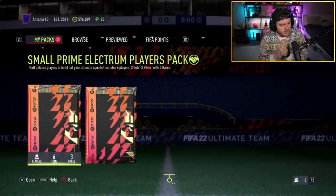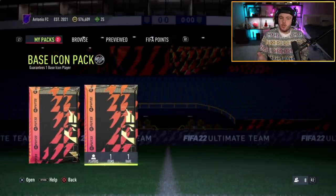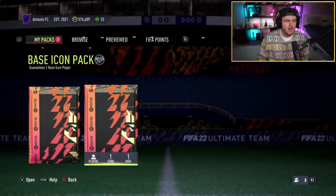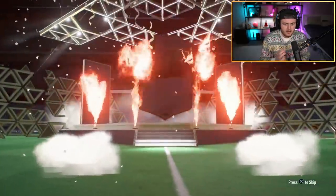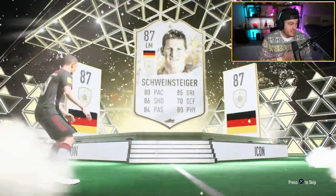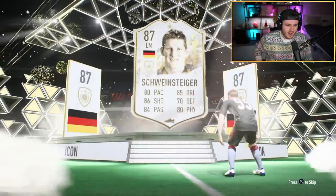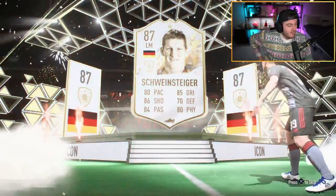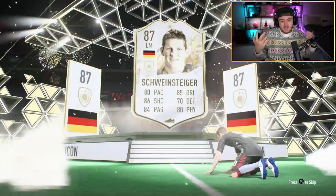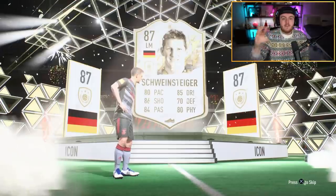We're ending this video off with another base icon pack right now for Loco. Can we get him something decent to end off? He's already got an untradable Cruyff. Looking at his team, what would be best? Maybe like a Vieira to replace Fahna, someone like that. Vieira, Zidane, something like that. French, German, left mid. Me personally, I'd be happy with this because I use this card a lot at the start of the game in Elite Division. He'll take that. That's all right - I think he's actually a really nice box-to-box. Solid.